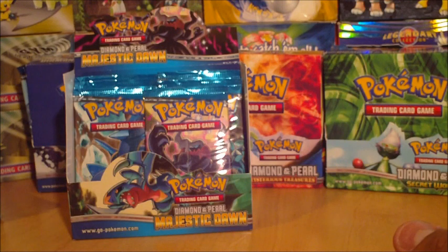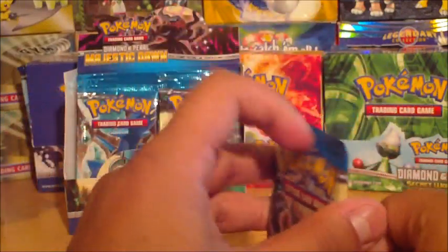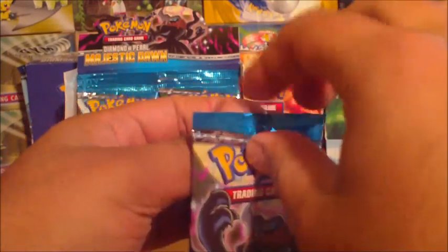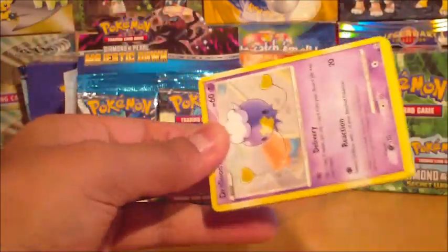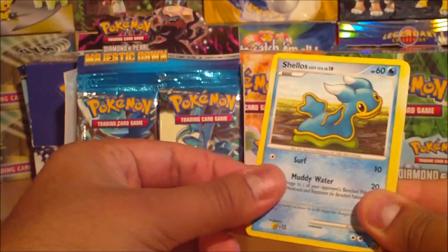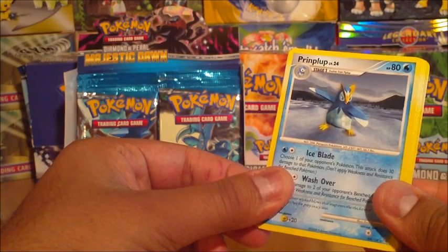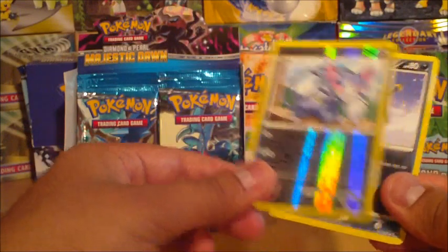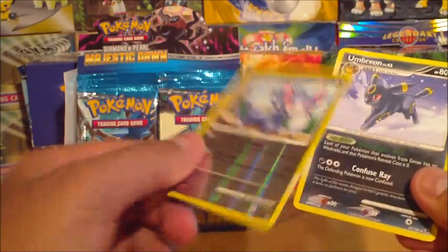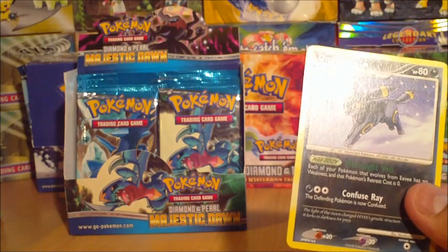I'll do one more pack in this video — there should be a few more packs to finish off in the last part. This is actually the first time I've ever had a four-part series for a booster box — normally it's just three. I know you guys normally get bored, but I'm doing this for my sake as well. Drifloom, Shellos, Munchlax, Pikachu, Chimchar, Piplup, Monferno, Energy Restore, Glameon, and an Umbreon — there we go! That's the last Eeveelution. I'll see you guys in the last part, which is part four, opening the remaining seven or eight packs.